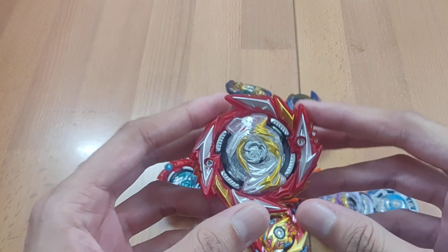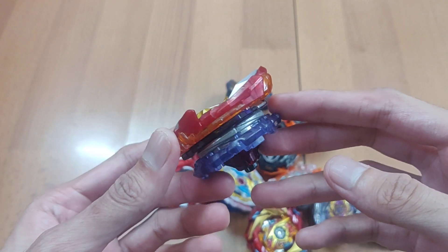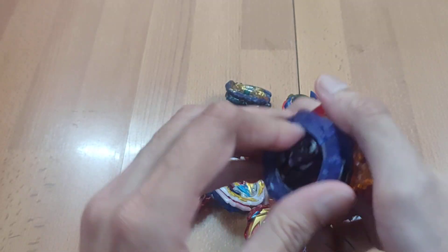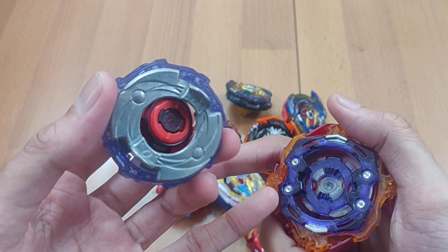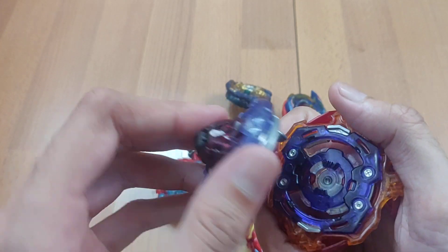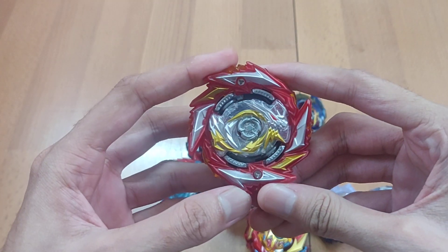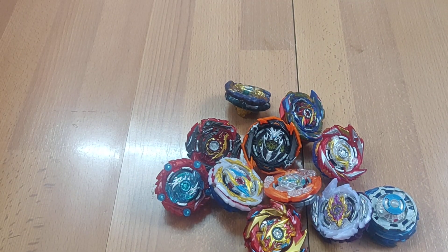Next up we have Death Diabolus. In its original form it's so expensive you'd have to sell some low-level HMS Beyblades just to get it. This Beyblade comes with one chassis. This appears to be a Zero disc — it should be something different — but never mind, it's fine. The Death Ring is from Salomon, but I got the Diabolus chip finally, so moving on.